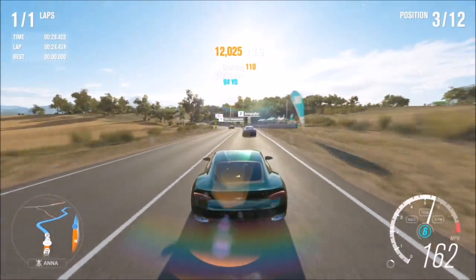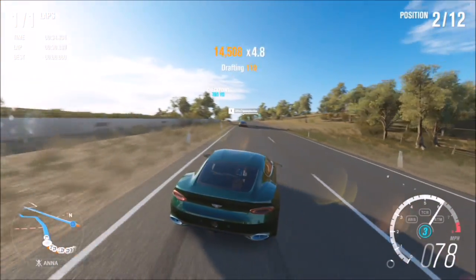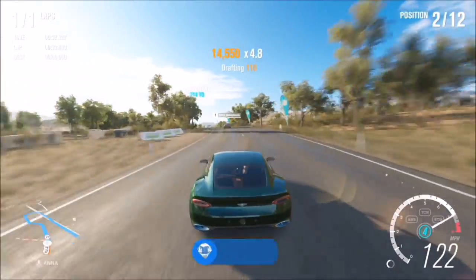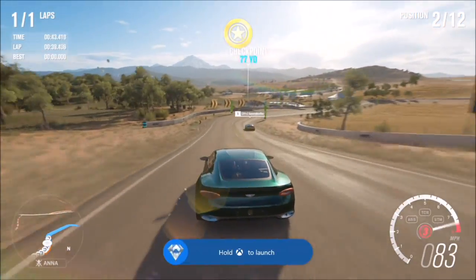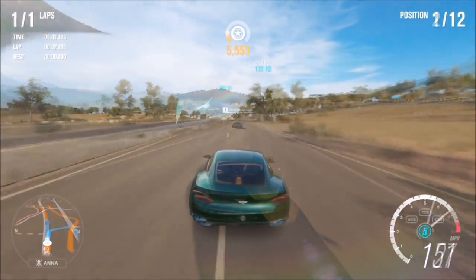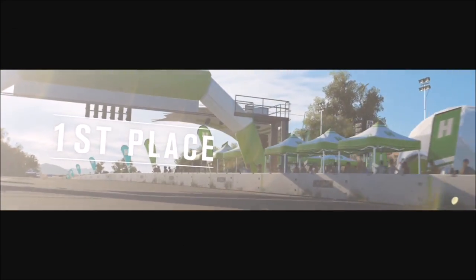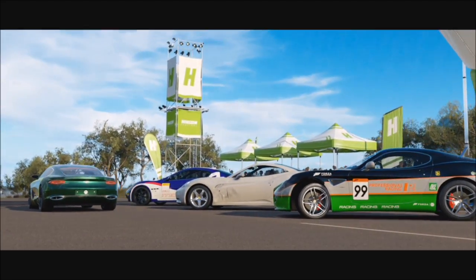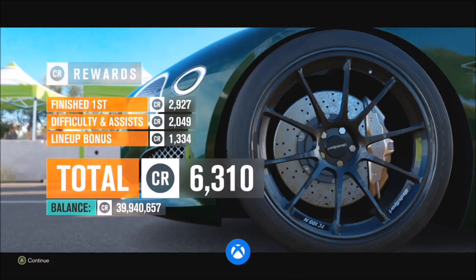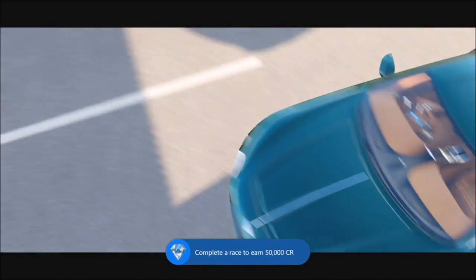Once you overtake five cars, you'll complete the second challenge and earn 35,000 XP. It's called a 'Swift Debris' skill and it's a very easy challenge. Then just see the race through to the end — it doesn't matter if you win or lose, just make sure you complete it. That gets you the first challenge and 50,000 credits. Both challenges can be done in basically a minute if you're in a car you're comfortable with.